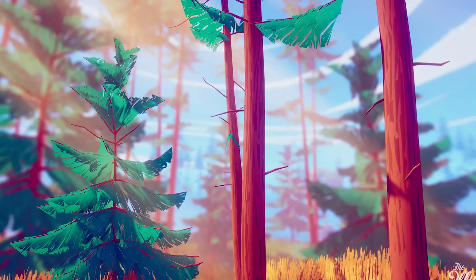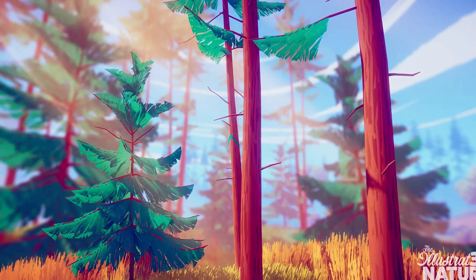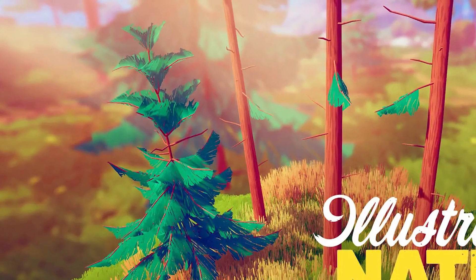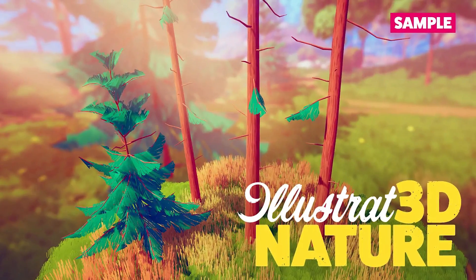The next one is the Illustrated Nature Sample, and it is for the 3D standard pipeline. Within Unity it comes with some highlighted features, which includes a diorama scene, custom grass and pine shaders, and a custom audio track. It includes five unique models: a pine tree, a tall pine tree, and three different types of grass.